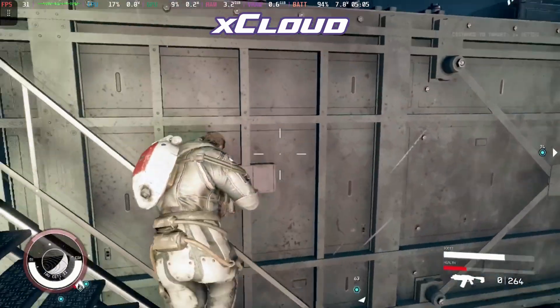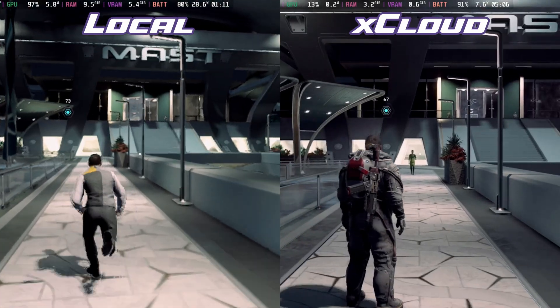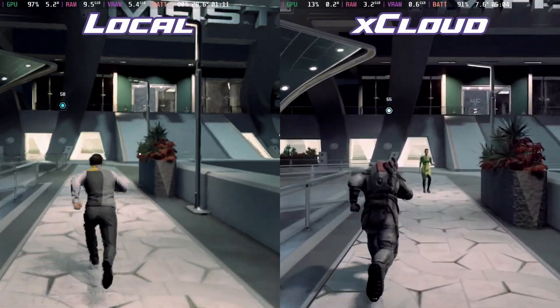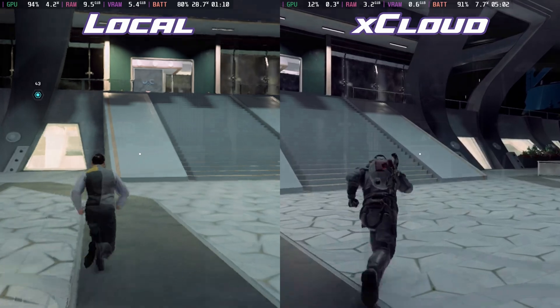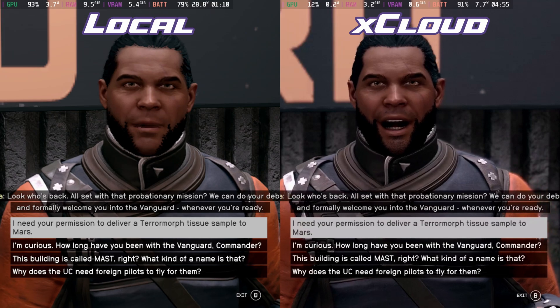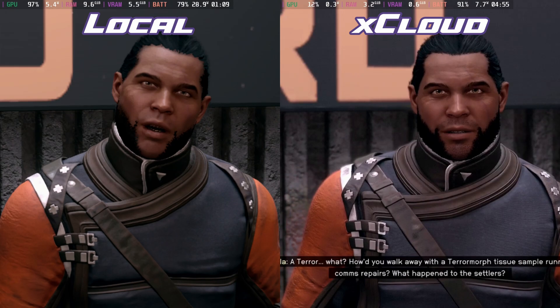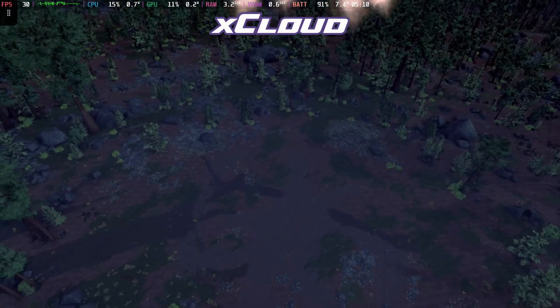This becomes really apparent when we head into New Atlantis, running to the Vanguard to put this mission in — you can also see quite a difference on the character models themselves. Just look at how much clearer the Xbox Cloud version is here on the right. It looks like it has much worse graphics on the left, even though this should be around the same quality. So Xbox Cloud is definitely running mid to high graphics, capped at 30 frames per second, with the completely unmodded local Steam Deck version really struggling to hold those frames per second.